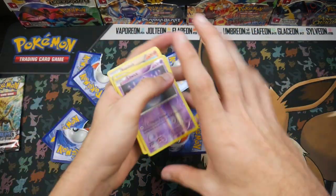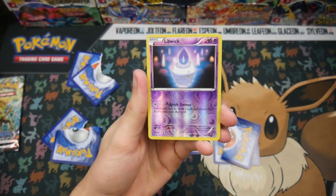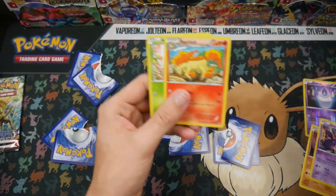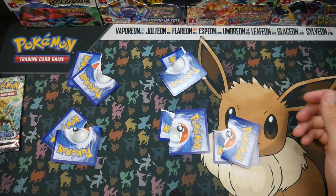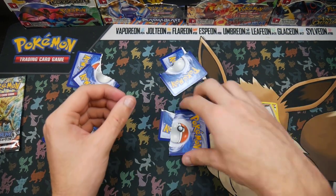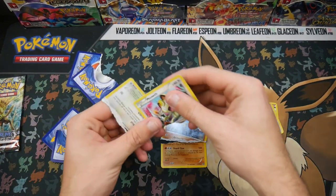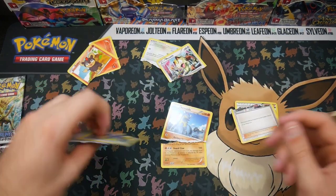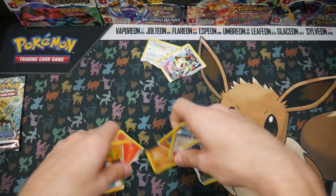So we have a Litwick reverse holo, which is cool. Nosepass, a Nidoran, Rapidash, and a Hoppip. Let's see what the rare was actually. We have a Pokemon Ranger, an Armaldo - okay, cool. So we didn't get anything good there. Meowth, Litleo, and an Ambipom. So we did really well in that pack as well.